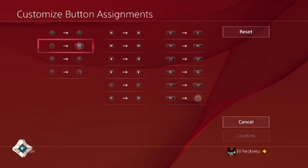Now my R3 is my circle and my circle is my R3. Whenever you're playing a game it's going to get kind of confusing, because when it tells you to press circle you're not really pressing circle — you're pressing R3. Instead of just changing it in a game session, it literally changes the buttons system-wide.